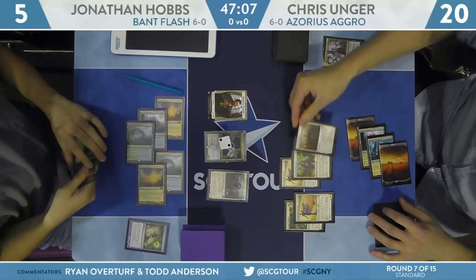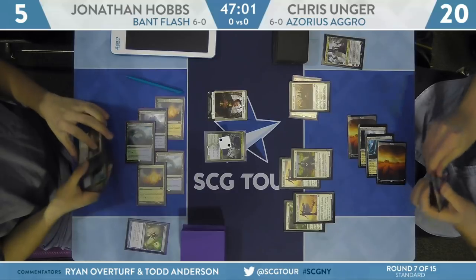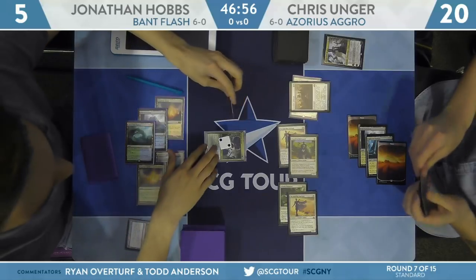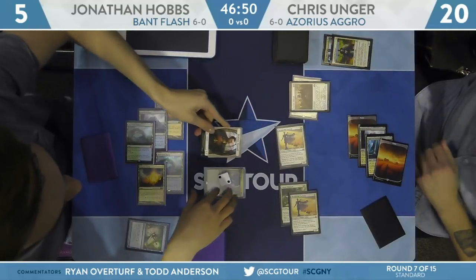Unger has a fourth mana source — another Plains — and here's Conclave Tribunal and Hero of Precinct 1. That is a really big swing in his favor. He shoves in; there has to be a chump block on the Adanto Vanguard and then a trade with another creature, sending Hobbs down to one with no creatures versus three. He's going to need a really swingy card on the following turn.